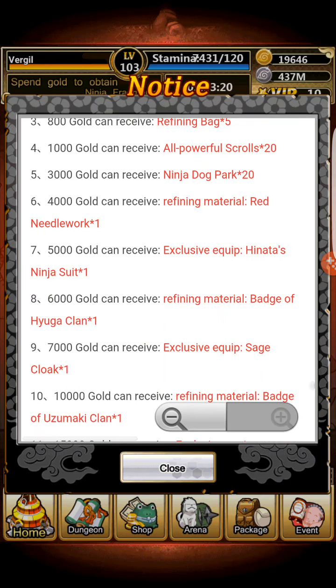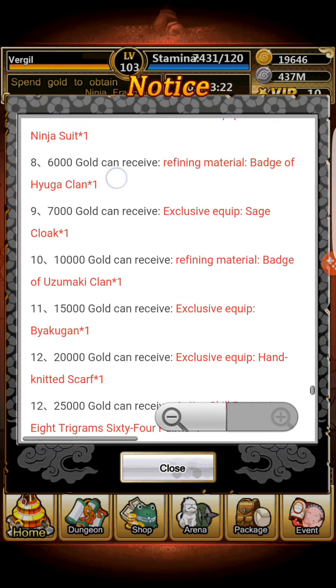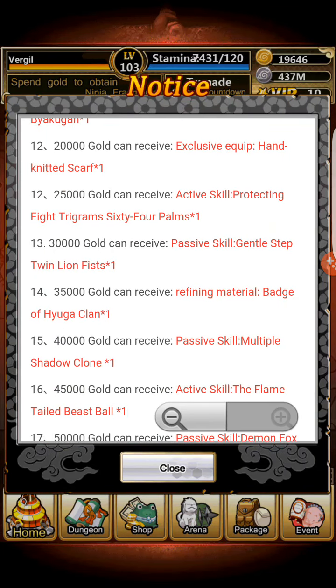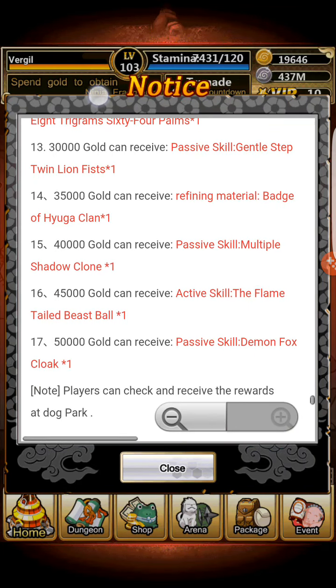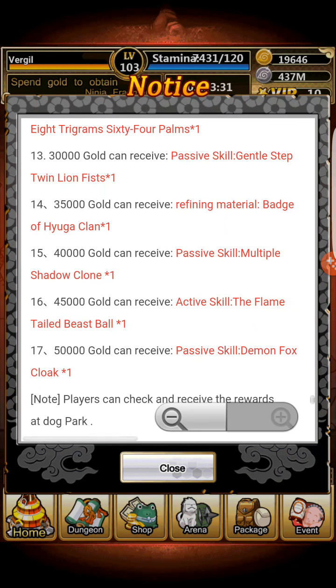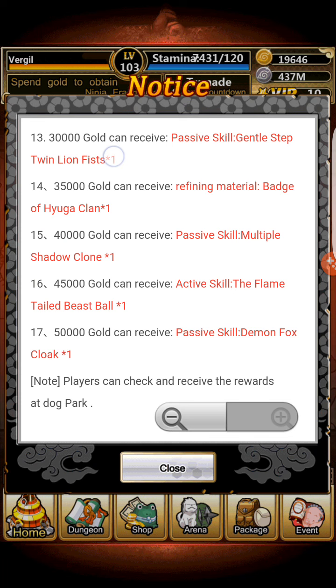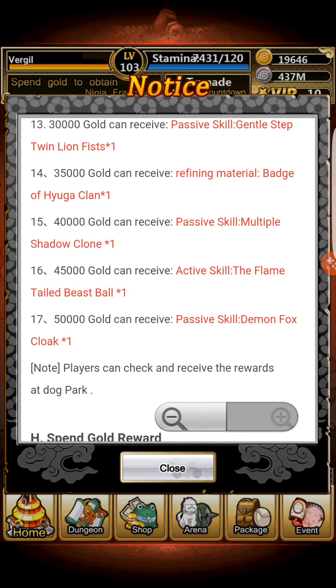For the consumption event, it's good — nothing too impressive, mostly concentrating on Hinata. If you want to consume during this event for Naruto, it's fine, because you're actually going to get the Shadow Clone / Multiple Shadow Clone passive at 40k worth of gold, which before it would be 55k. So that's very good.